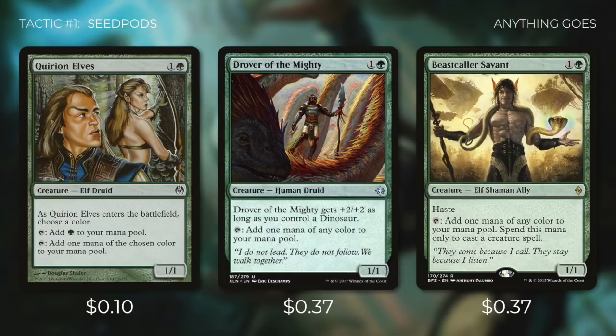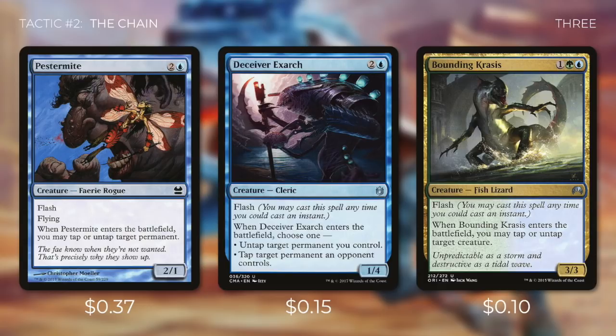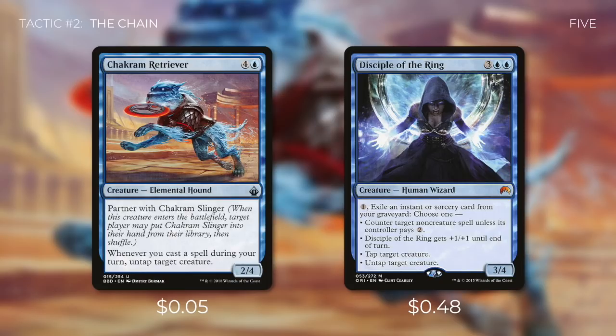We've been talking a lot about this chain — let's go through it now in tactic number 2: The Chain. After Vanifar is able to tap and sacrifice one of those 2 converted mana cost mana dorks, we're going to be getting one of these three creatures: Pestermite, Deceiver Exarch, and Bounding Krasis do the exact same thing for us. When they come into play, they're going to untap Vanifar. As soon as they do that, we can tap Vanifar again to sacrifice them and search our library for a creature with converted mana cost 4. That creature is going to be Breaching Hippocamp, which does the exact same thing — when it comes into play, we untap Vanifar. Then we tap to sacrifice the Hippocamp and search our library for a creature with converted mana cost 5.